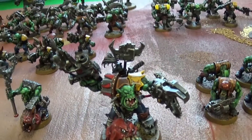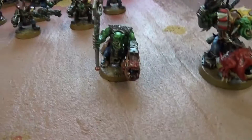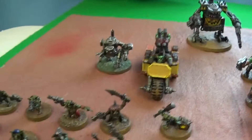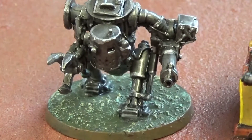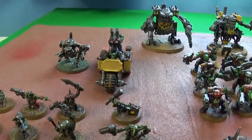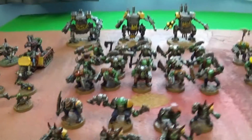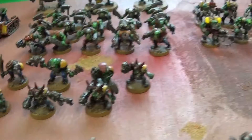Gruc Face Ripper is my leader. He's got some sort of shaman with him. They've got squigs, irrespectively. I've got three killer cans in the back there. I've got this model here which I use as an Orc mech — he's kind of cool. It's not GW, but hey. I've got this war bike thing. Some grots. Chopper boys and some earlier Orc models.